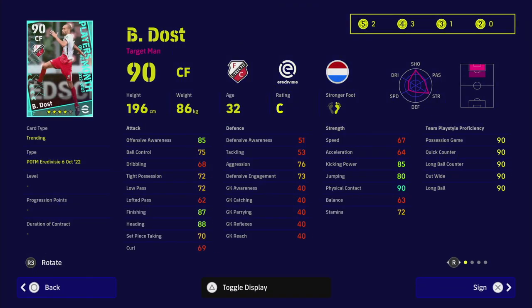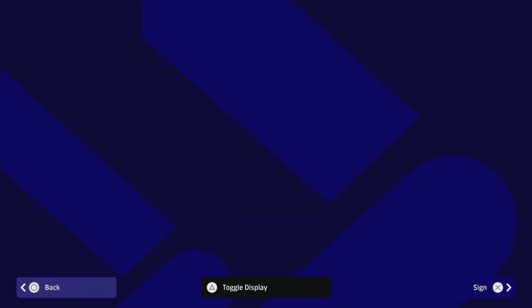Dost doesn't really change the dial unless you want a giant up front to header the ball and win aerial battles. He is also a super sub, so if you can't afford Haaland and want someone to come on — and you didn't get the Lewandowski super-sub card — definitely take a look. He's a giant of a man: 87 finishing, 88 heading, 80 jumping, and 90 physical contact, plus the super-sub boost when you bring him on.